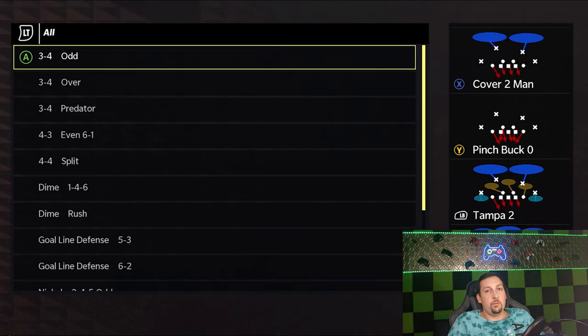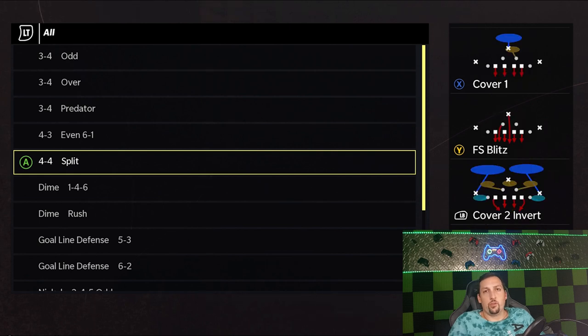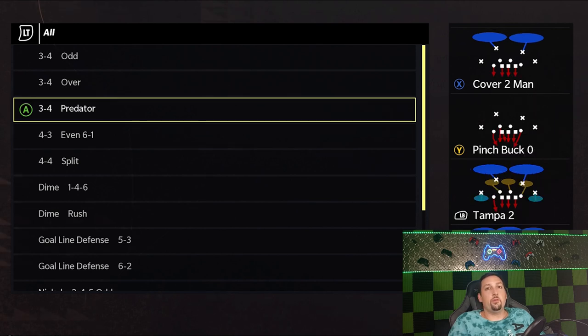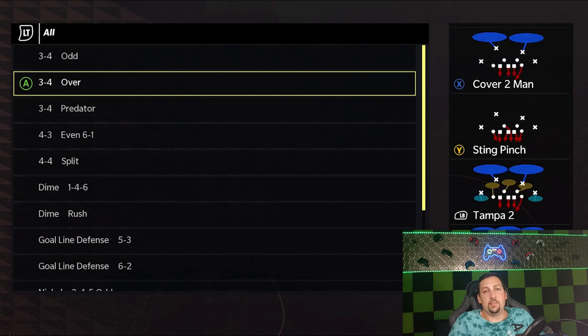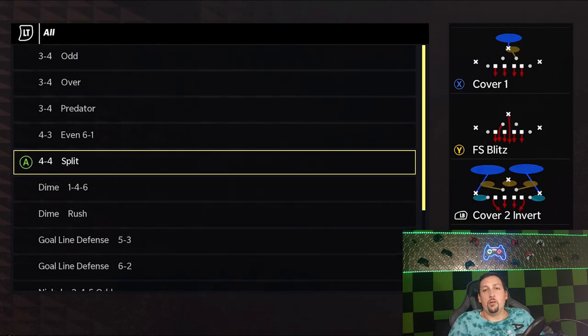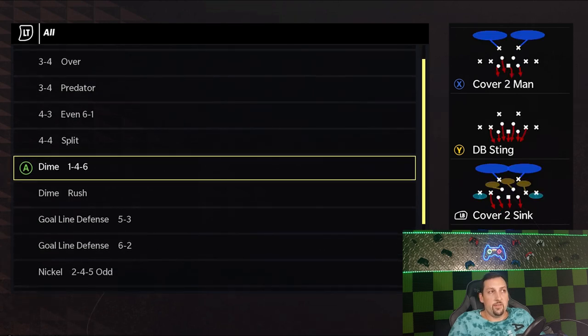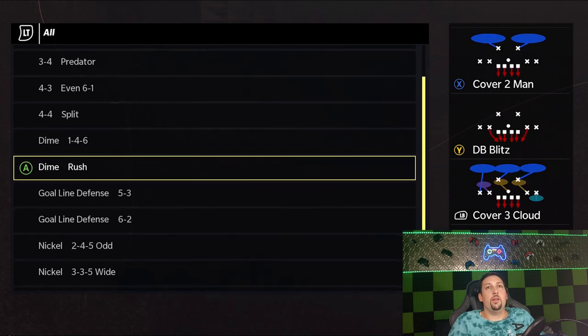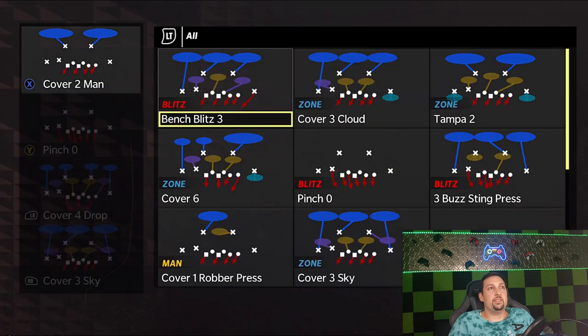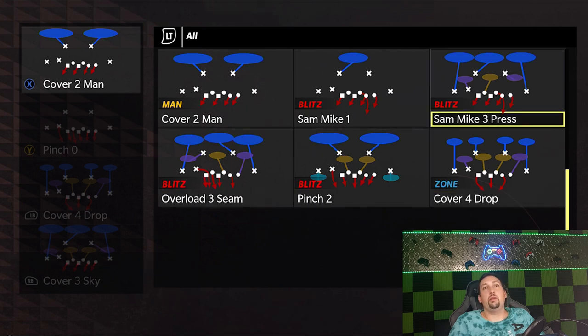One of my favorite playbooks this year that really impressed me was the Bears — this might be one of my go-tos. It has a ton of really good run defenses: the four-four split immediately gets me on board, it also has the even six-one, which I used a lot last year especially for blitzes, and it's a good run defense as well. There are some good three-fours including the predator, which I get a lot of pressure out of, and the three-four odd — the meta three-four formation. Their larger defensive packages are all legit. For pass defense they have the one-four-six and the dime rush — all solid formations. The two-four-five odd is a formation I find myself using a lot.